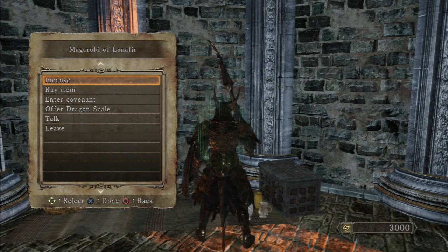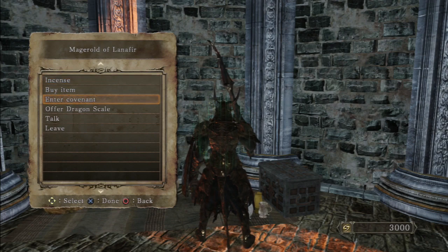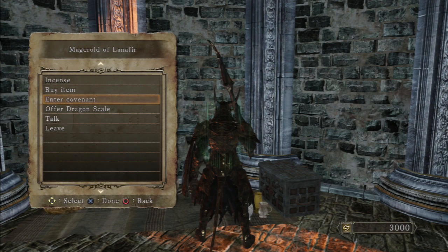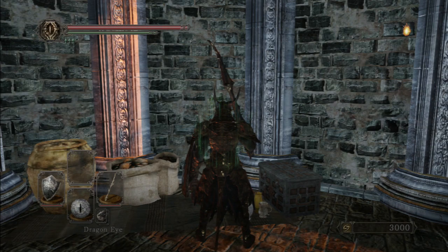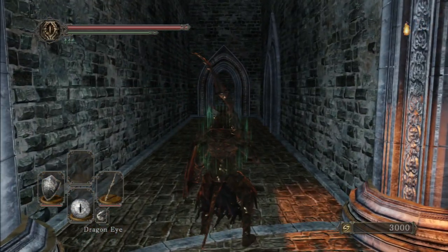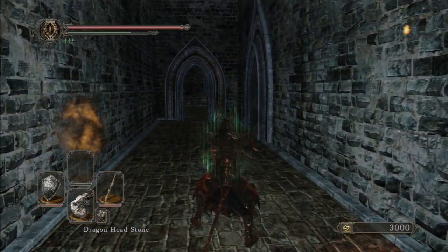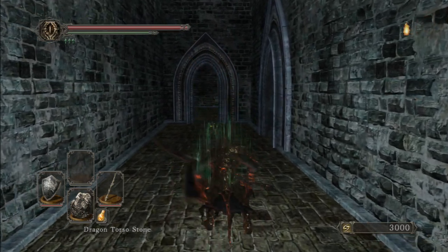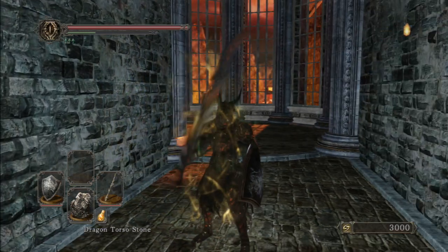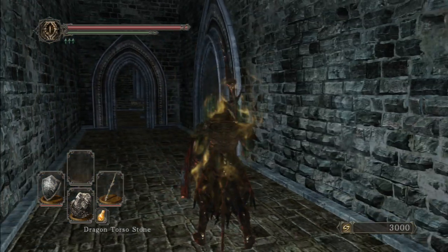When you get the petrified dragon egg, go talk to the merchant here, give it to him, and there is an option to enter the covenant. Then you offer him dragon scales. As I said, once you hit 10 you get the headstone that breathes fire, and once you hit 20 you get the torso stone that does the dragon shout.